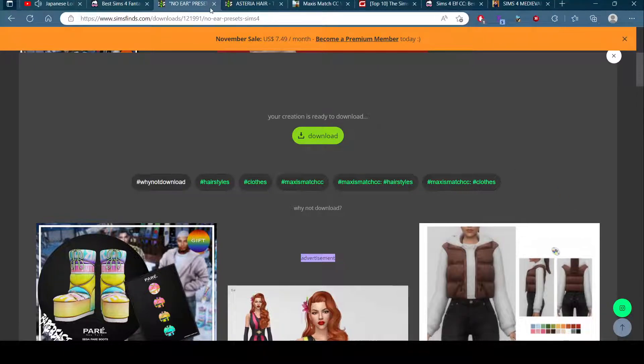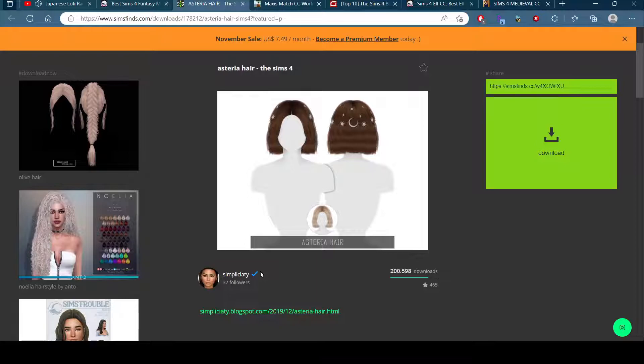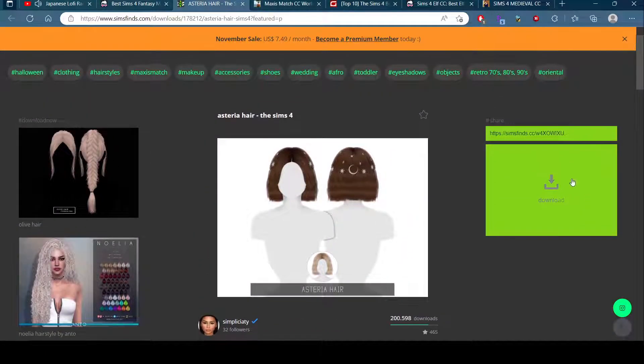I also saw this - Simplicity, I think is how it's spelled. This looks lovely. I really like this. I could put that on a character. Let me download this.